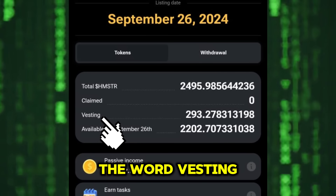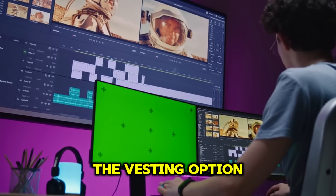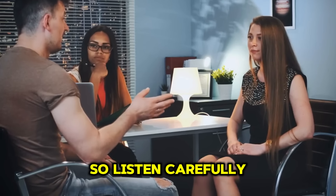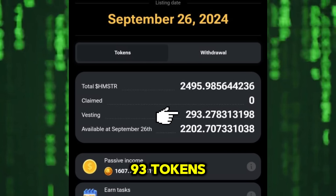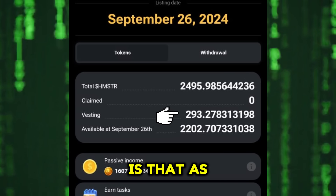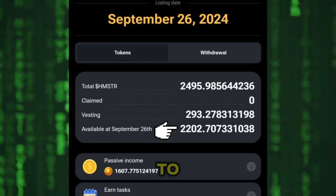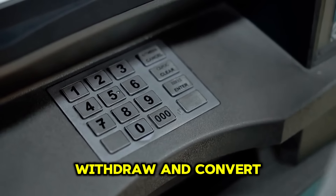You've probably seen the word 'vesting' in your account. I'm making this video because many people have been asking questions about the vesting option added along with the withdrawal process in Season 2 of Hamster Combat. For me, Hamster Combat is showing that I'm currently vesting 293 tokens, which is about 15% of my total tokens. As of September 26th — less than three days away — I'll be able to withdraw and sell 2,202 tokens. Whatever is available in your account on that day is what you'll be able to withdraw and convert to cash.